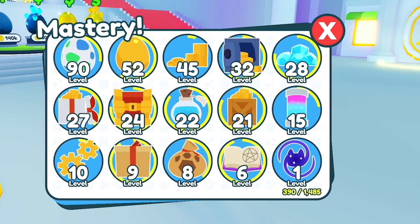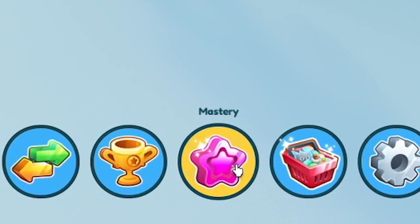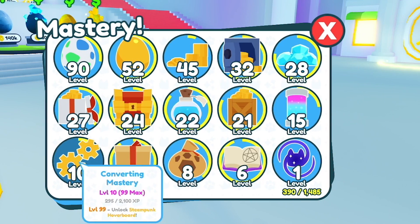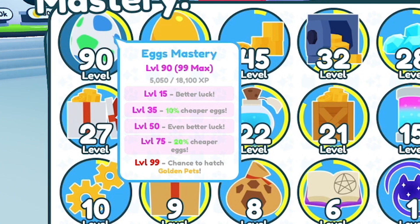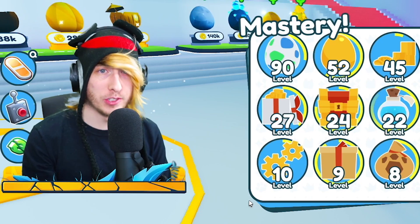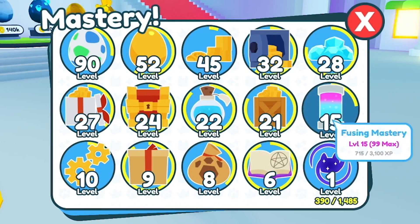A lot of you are probably wondering how in the world you get it. Basically you go down to your menu, open up the mastery tab, and you'll see all your different ranks of mastery. Each one is for a different mechanic in the game — for example breaking coins, opening eggs, converting pets — and you have to get all of these to level 99.